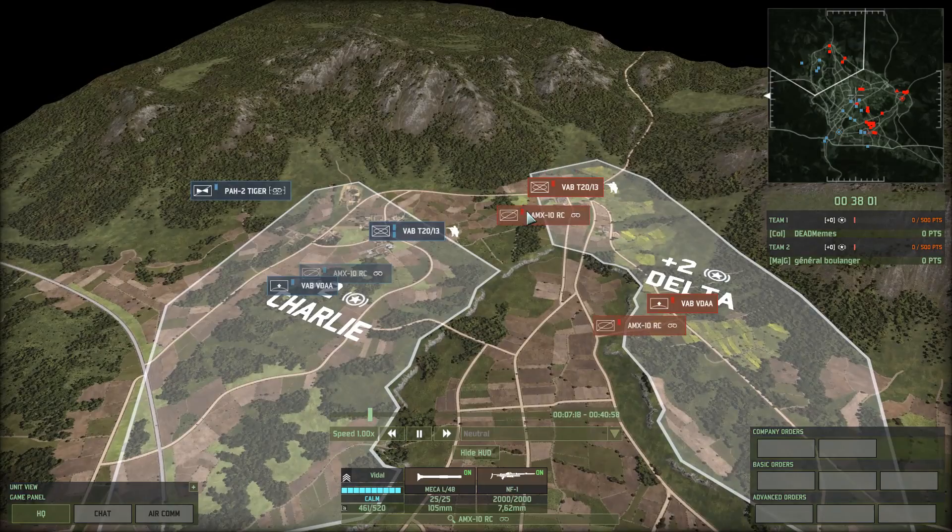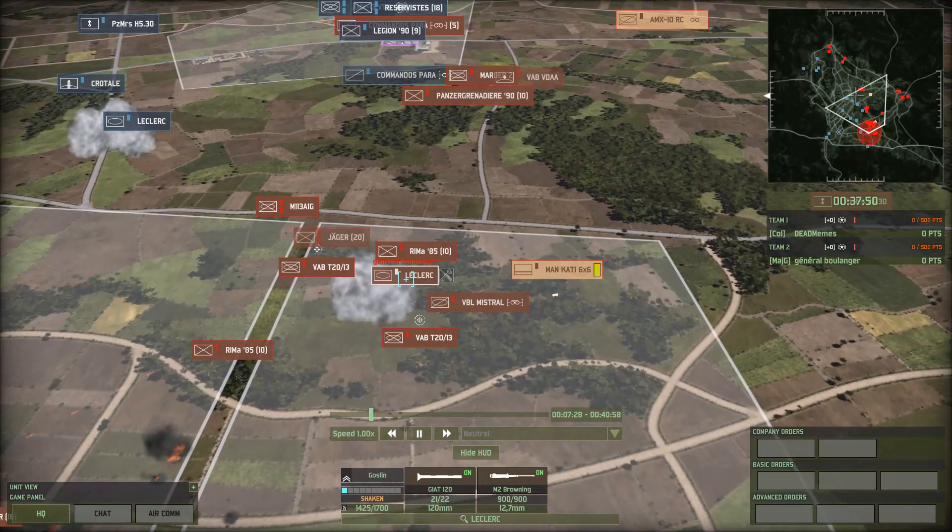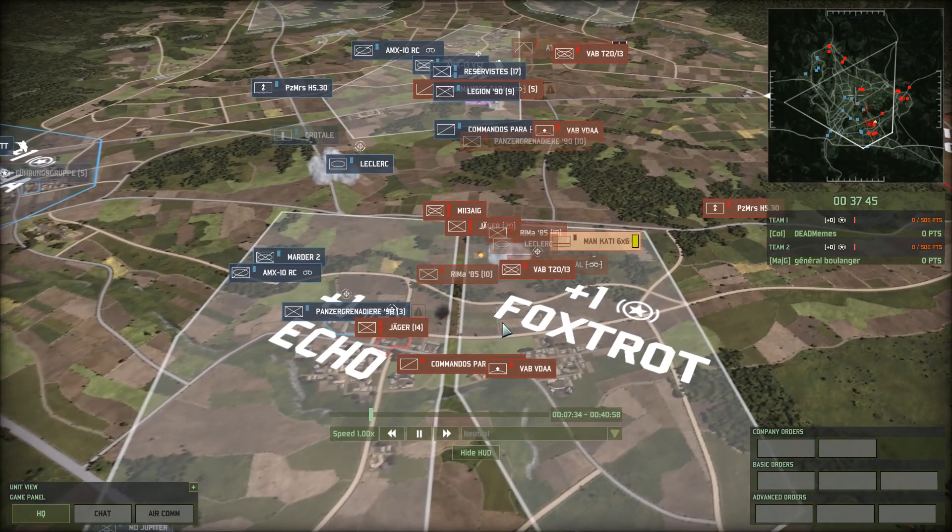Boulanger is being a bit more aggressive, pushing it forward. He's just continuing to push, but that Leclerc right there could be trouble for him. That being said, Boulanger has his own Leclerc, but it looks like it got whacked pretty hard — my guess is that Leclerc got a good shot on it, possibly a side shot.